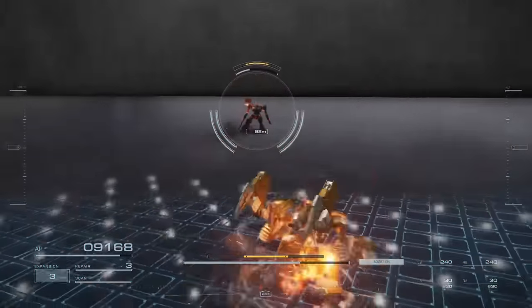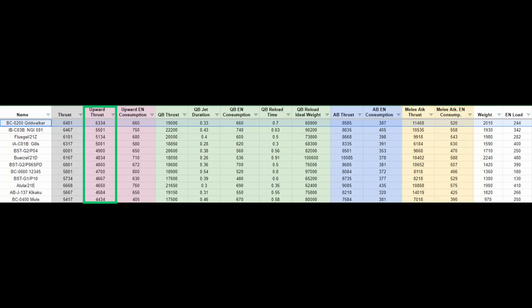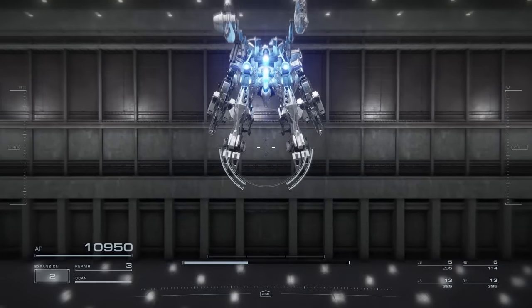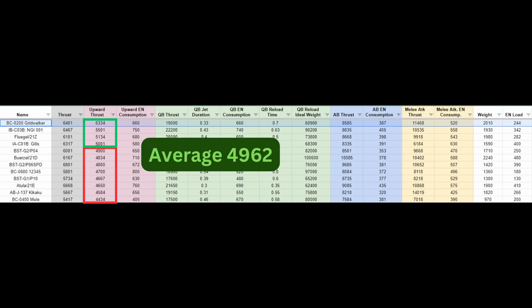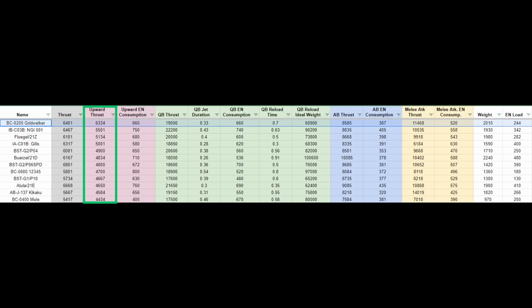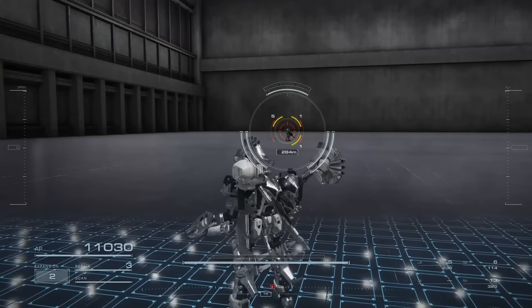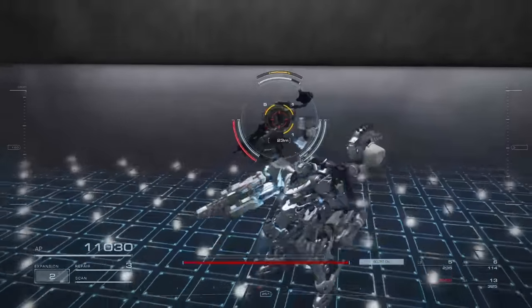Next, the Gridwalker is the booster with the highest upward thrust and an average upward energy consumption, making it the best booster for ascending. Upward thrust is a stat that is very skewed — the average is 4962 and this number is heavily carried by the top 2 boosters in this category, so plenty of upward speed is relatively similar across the other boosters. There aren't as many fast ascending boosters as there are high thrust boosters, which makes the Gridwalker a rare breed. It's not slow either — it comes in fourth in thrust. Since the Gridwalker is also equipped with the second highest melee attack thrust in game, this is a very offensive oriented booster suited to rush down enemies both grounded and in the air with a light setup.